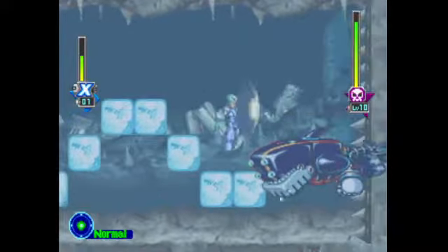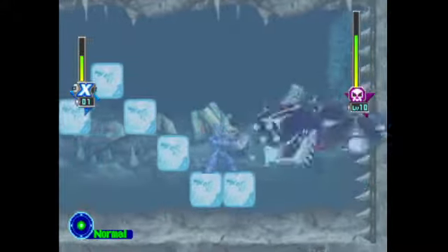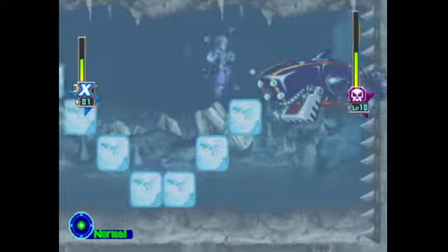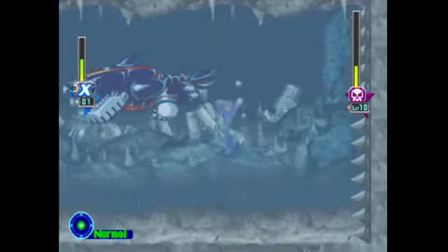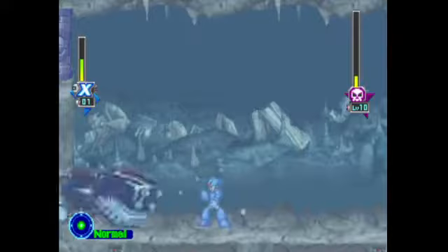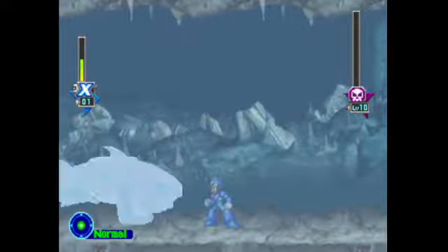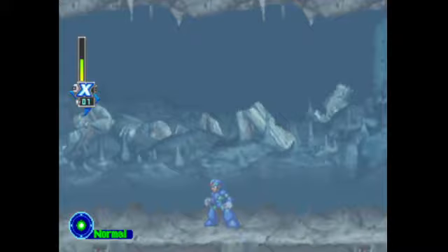Tidal Whale — Duff McWhalen — he's actually a really interesting boss, because he creates this little platforming thing by setting out these ice blocks. A little later he will start pulling the blocks back towards you, and there are going to be spikes along the way, and he'll also fire the Goose Shaver at you. Past half health, he will actually do something even more dangerous, which is to shoot these very fast-moving ice blocks at you to try and smash you into the spikes. I kind of like that fight. It was really easy because I have Quick Charge, and Quick Charge makes it very easy to pile on lots and lots of damage.